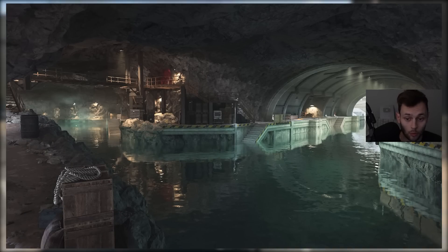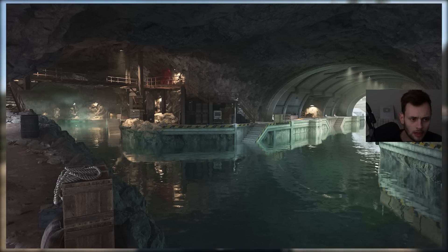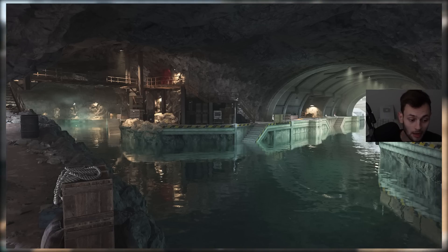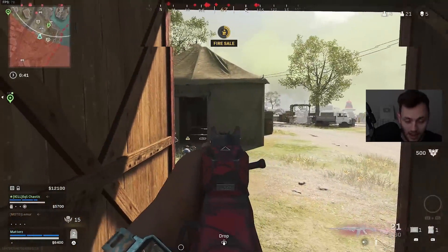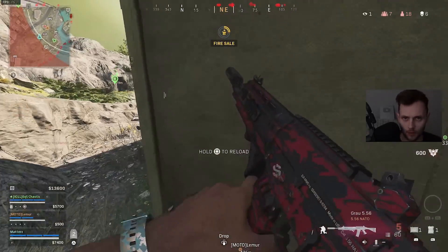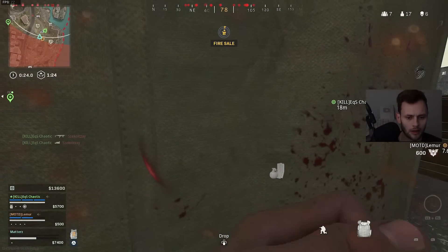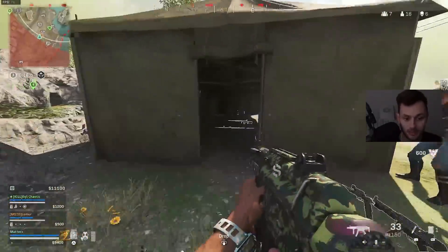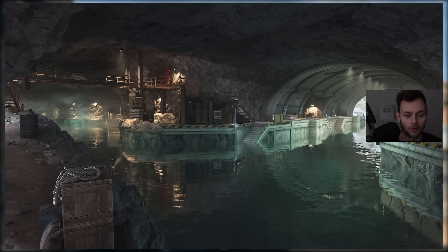The underground waterway POI is really cool as well — it gives me vibes from Fortune's Keep, similar to the cave areas there, and a little bit of the underground section from Raid Episode 1 in Modern Warfare 2. Interestingly, High Moon Studios, who made Fortune's Keep, is also developing this map, so you can see some similarities. Fortune's Keep was kind of overshadowed because Warzone wasn't in great shape when it launched, but it's a solid map — it would have been received much better at a different time.